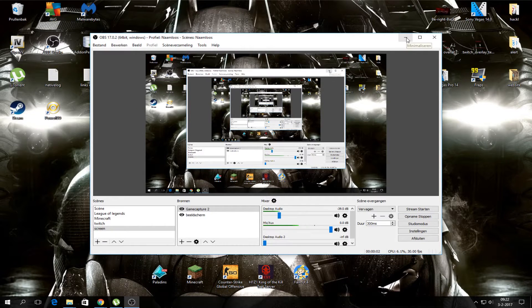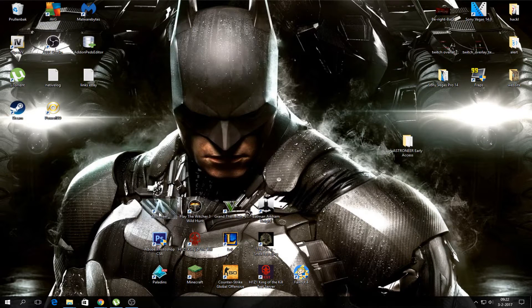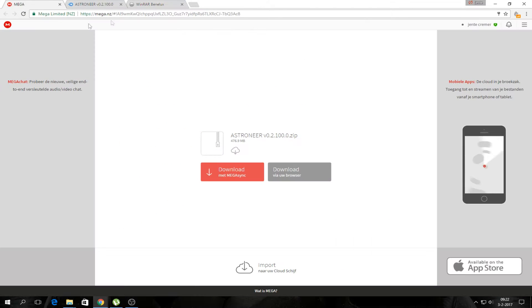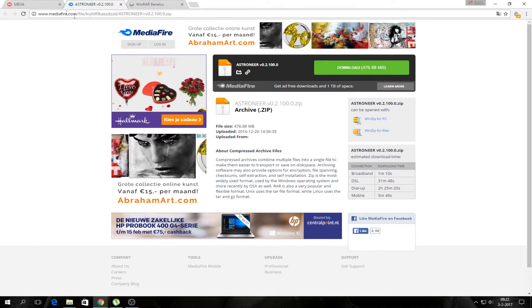My name is Games4U and today I will show you how to get Astroneer for free. First, go to the link in the description — that's going to be a mega link or a mediafire link.